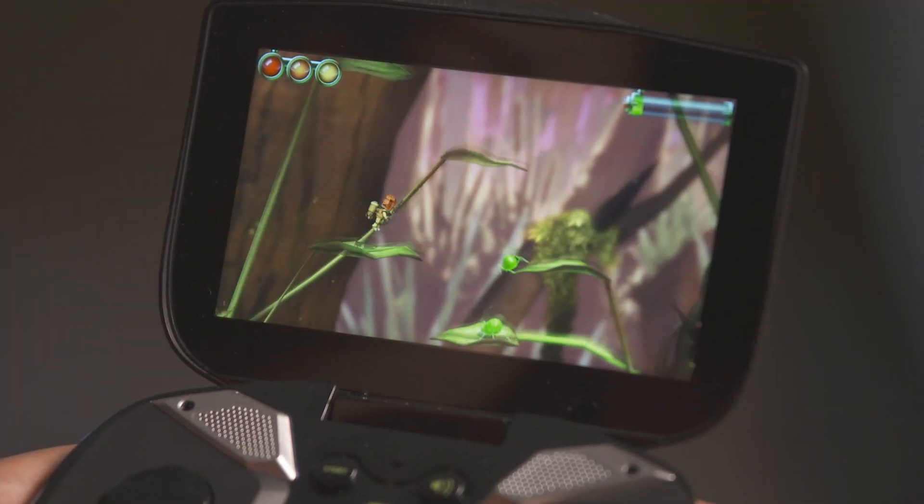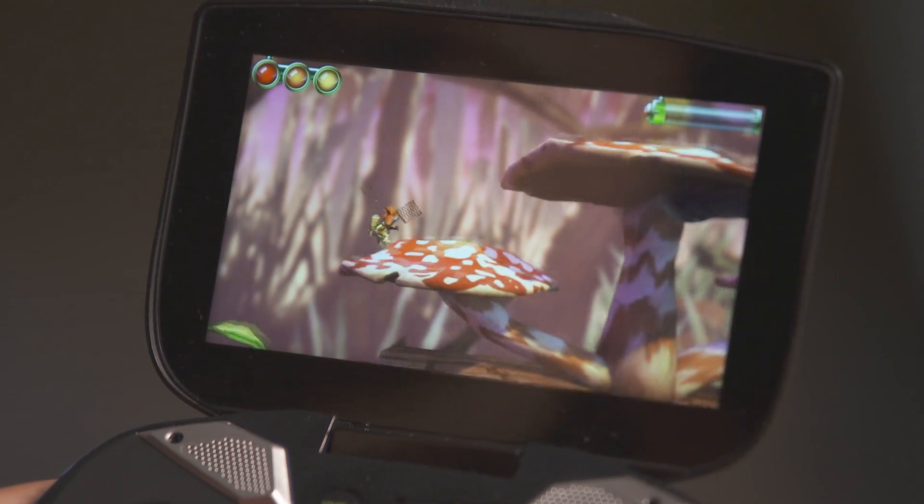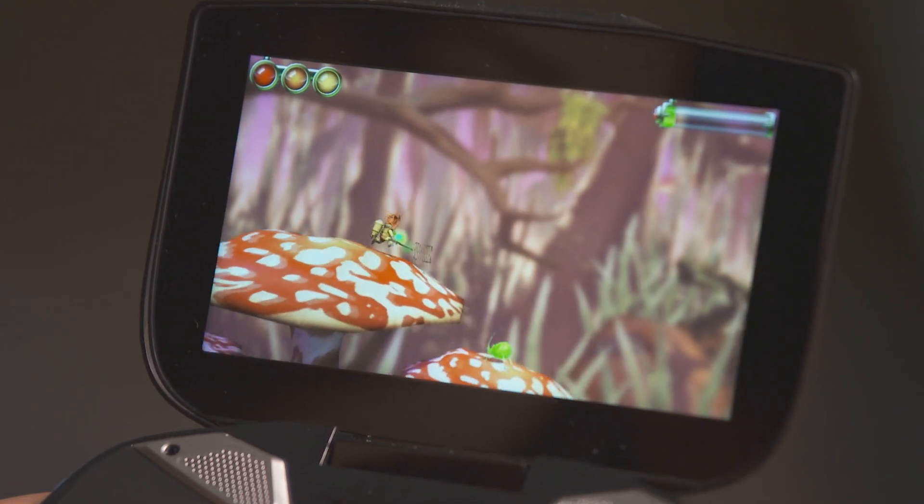Tegra 4 has enabled us to implement features in the game that we always wanted, such as dynamic shadows, depth of field, bloom lighting, and HDR. It allows us to complete the game with the visual fidelity that we wanted, that we can't achieve on any other mobile device.